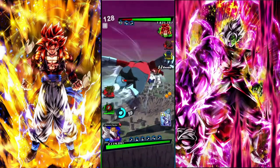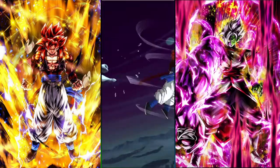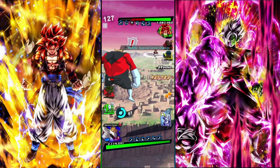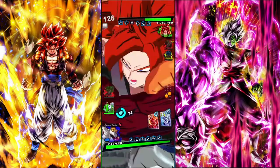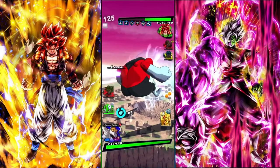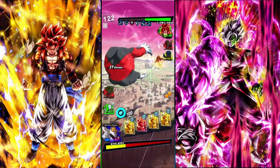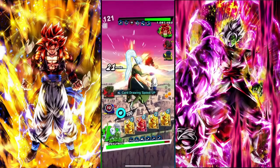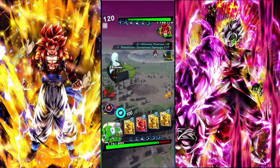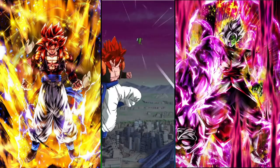Just going to get some free damage here. He has no more Rising, it's going to be hard for him, although I don't have type advantage underneath. That was decent damage, so I'm just going to take this free combo and it cancels out.